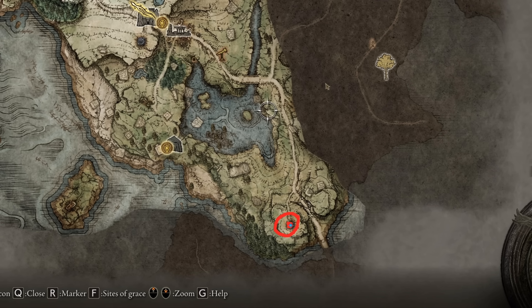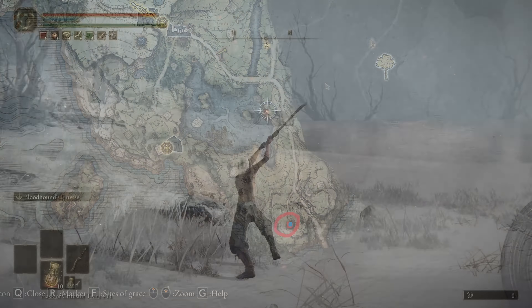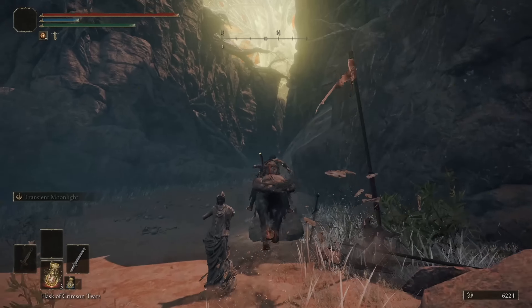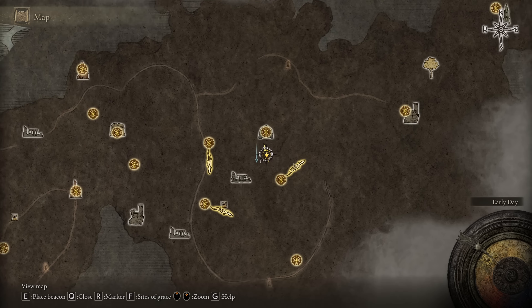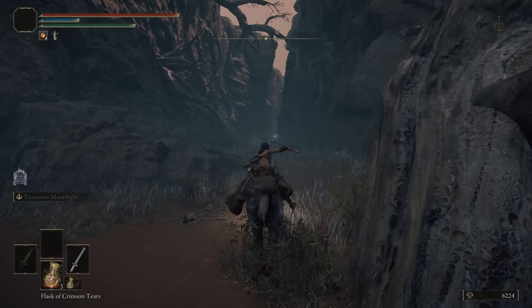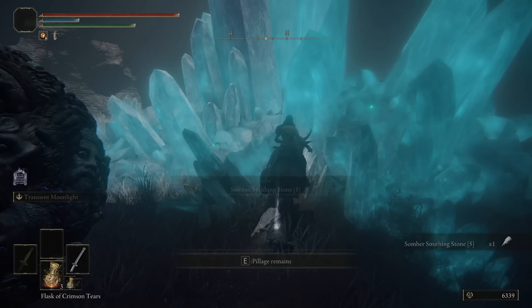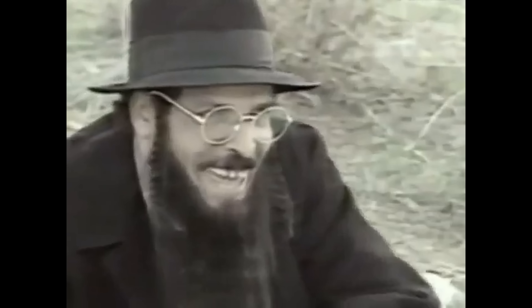If you want more weapon variety, you can get the Bloodhound's Fang here — it's an excellent two-handed weapon with high damage and bleeding, similar to a katana. Be sure Iji has enough stones to upgrade it to plus 4. Also, to upgrade your Meteoric Blade or Fang to plus 5, go here — this somber smithing stone is just lying on the ground, practically unguarded.